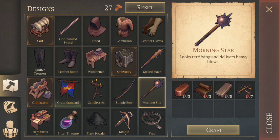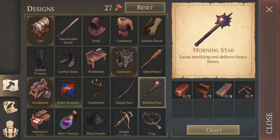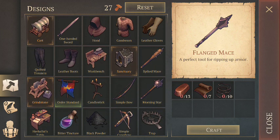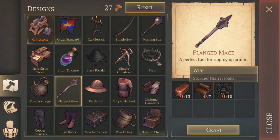The morning star is a similar weapon and requires very little copper, so if copper is something you don't have a lot of it can be very useful. However, it also requires nails, and nails are far harder to get than copper. The main weapon I've been using in dungeons is the flanged mace. You can see it uses a lot of copper and a pretty good amount of leather. Unlike the one-handed sword which uses planks, the flanged mace uses wire — 10 wire apiece.